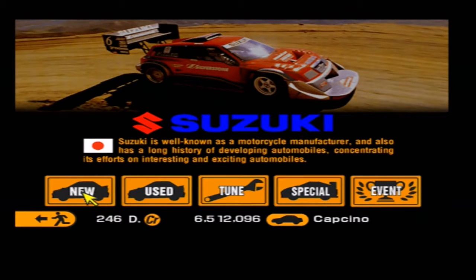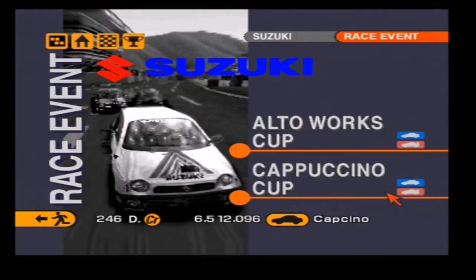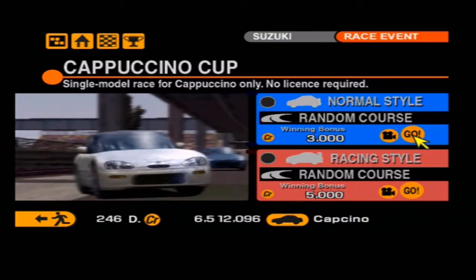Okay, so that is the Cappuccino fully upgraded. I can't be too sure but this may have exactly the same engine as the Alto Works because it's got exactly the same amount of power. Anyways, let's head over and do the normal style race first.